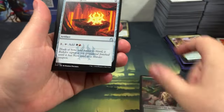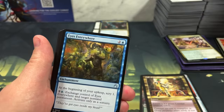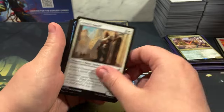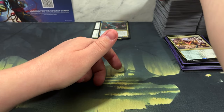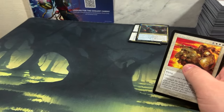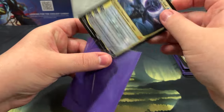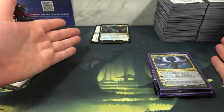Last pack! Come on - Call of the Conclave. Oh, Nicol Bolas! Talk about a thematic hit - I'll take a thematic hit. Nicol Bolas Dragon-God, regular Ravnica Remastered - $4.67. All right, that's cool. Give him a sleeve. For me it's like five dollars and up I want to put him in a sleeve. These are all probably going to end up in a binder anyway since I have such a huge amount of them now.